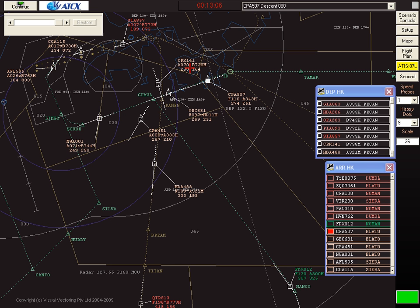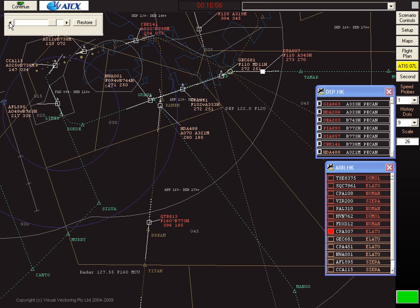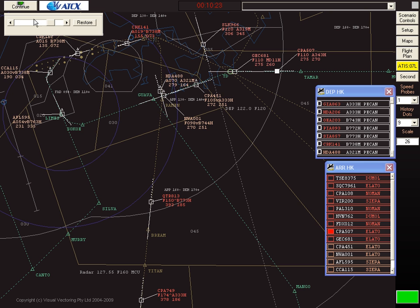You'll notice this aircraft is maintaining 7,000 feet. All of the flight numbers used in the simulator are actual flights into and out of Hong Kong. The simulator is paused at about 13 minutes into a scenario that goes for about 40 minutes. While it's paused it can be back-stepped — the clock can be back-stepped so it can recover any situation that has gone off the rails. To return to the point we have paused, press the restore button.